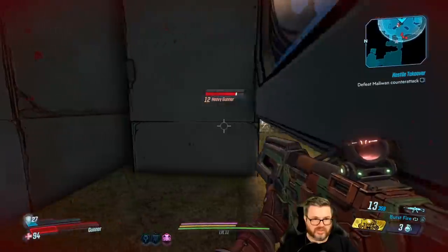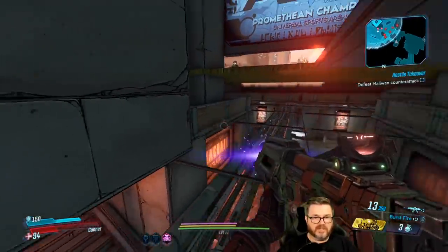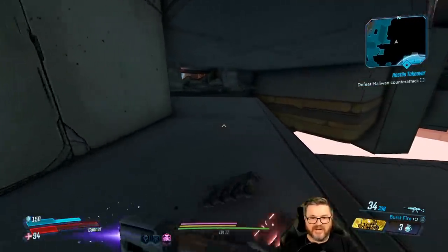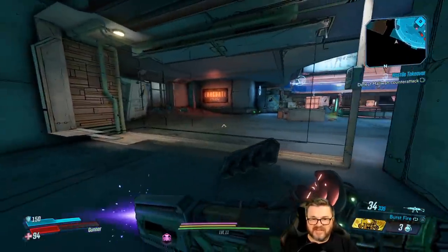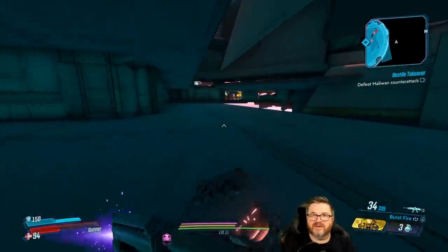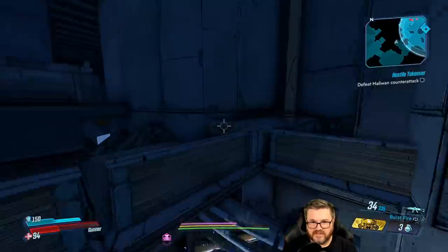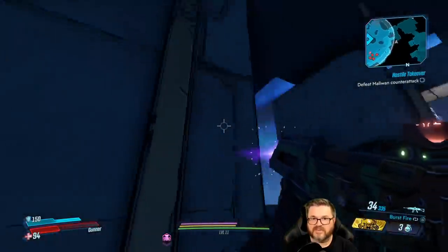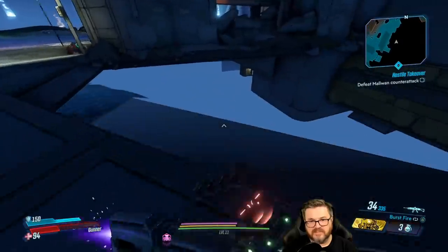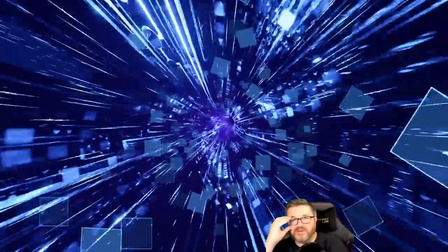Holy hell — I'm in the walls! Running away. How do I get back? We'll try to parkour back through. Are any of these walls transparent? That wall's solid, that wall's solid. We'll take a different route. Yeah, I kind of jumped through a wall.